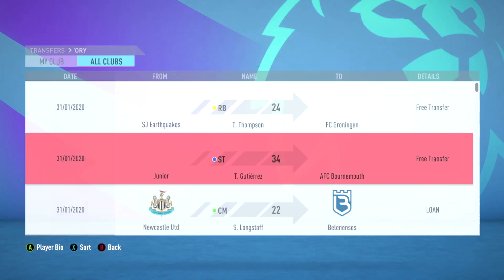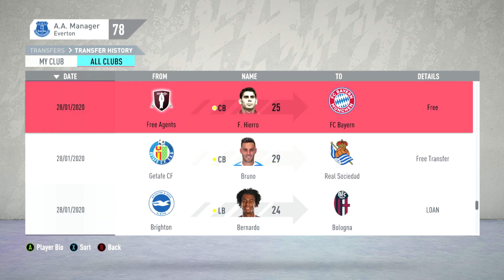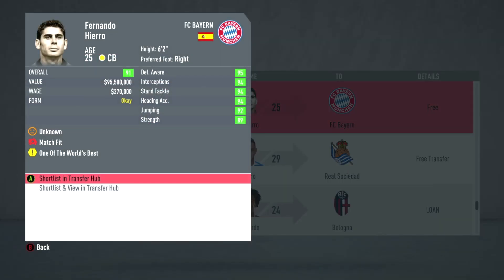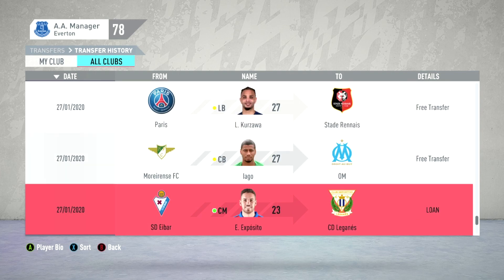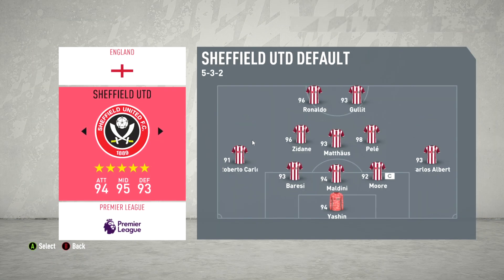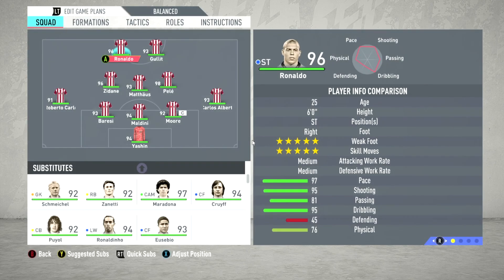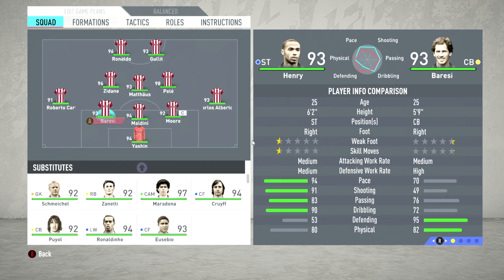We've reached the end of the January transfer window. It's a bit weird that clubs haven't snapped up these free agent icons. Actually, one of them went - one went to Bayern Munich! We're finally starting to see some movement. Everything looks normal in the Premier League except one team: Sheffield United has become a five-star team - 94 attack, 95 midfield, 93 defense. We're going to put this team through its paces.